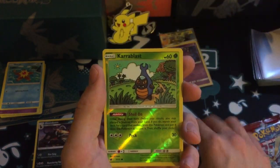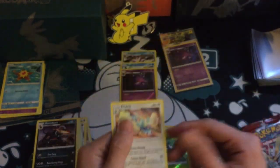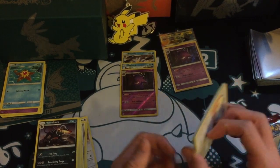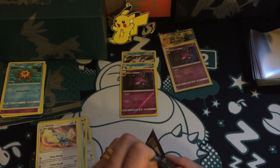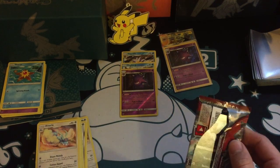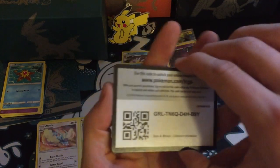Feebas — nice! Oops. Chandelure, Crabrawler reverse. A lot of people using that in pre-release. Oh my god — Altaria again! Okay, so I've opened a total of about 13 packs, this will be the 14th, and I have already got Altaria four times. That's kind of funny really.